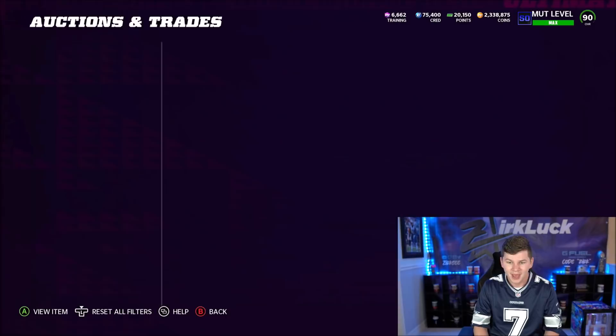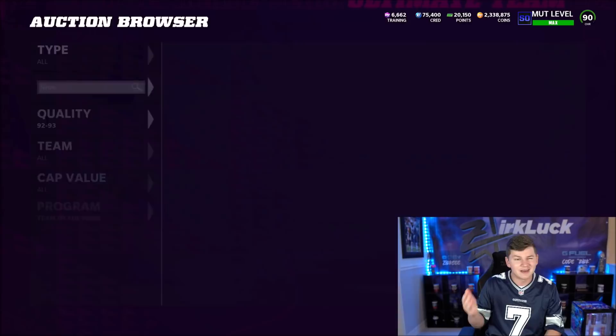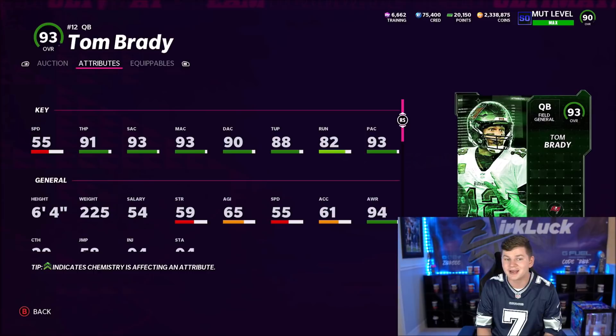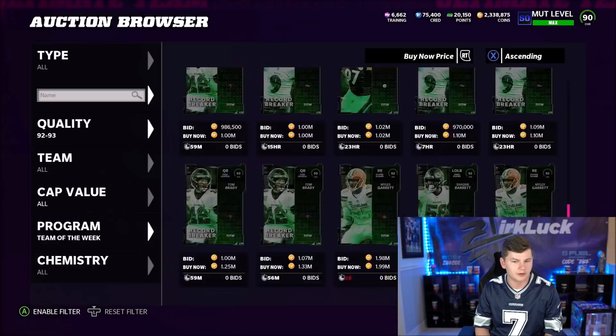We do have LTD Cameron Hayward already up — 71 Speed, 84 Accel, 94 Strength, 93 Block Shed, 93 Power Move. Not really sure why we got another right-end LTD, but it is what it is. Brady's already up for 1.3 million coins — I think he'll be a lot cheaper. He's got 55 Speed, 91 Throw Power, 93 Short, 93 Medium, and 90 Deep with 88 Throw Under Pressure. He got the LTD for breaking the all-time passing yards record.